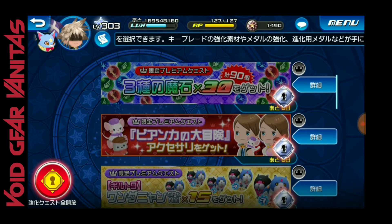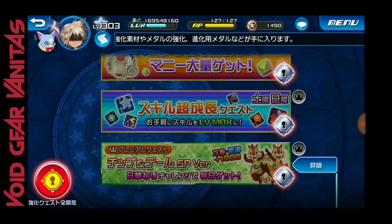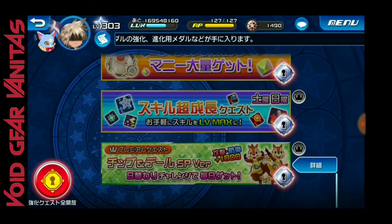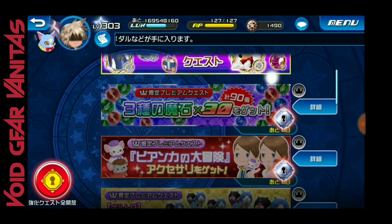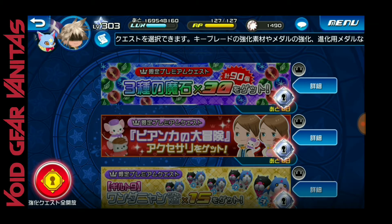Do I think this is worth it? Honestly, yeah. We're getting gems, we're getting the Dual Meow Owls, and we can get the SP Chip and Dales. It is something you could skip as well — it's not a massive amount of gems — but remember you also get jewels with buying VIP, so you're getting more jewels for the price than if you were to just buy jewels without VIP, which is kind of crazy.